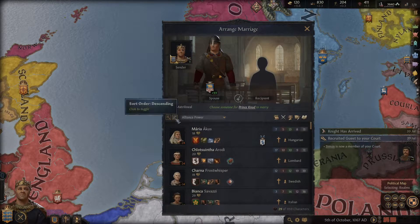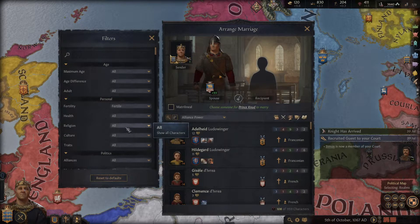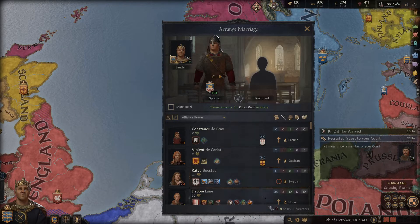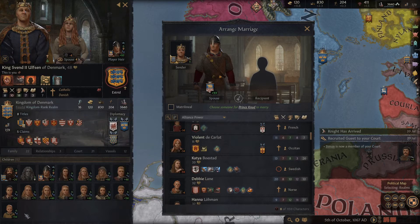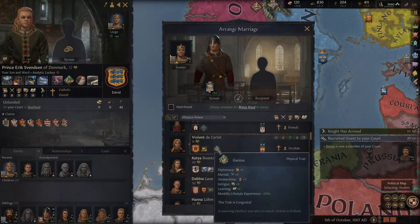Given that my son is theoretically my heir, let's look at betrothal filters. Show all, not lowborn. Under marriage for prestige you can do gain, no gain, or all — I wish you could do 'no loss.' Let's look at inheritable traits. There's one with good inheritable traits. She's relatively low in prestige but she's a genius. I might want to consider her. Has my other potential heir Eric found someone yet? I don't think so.